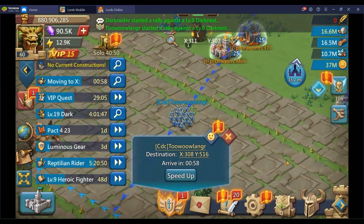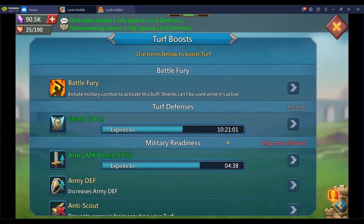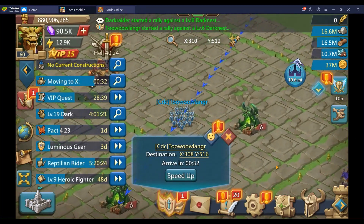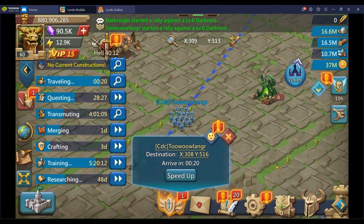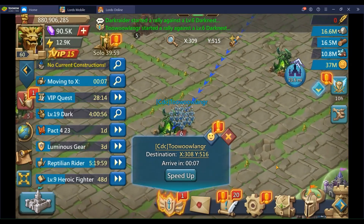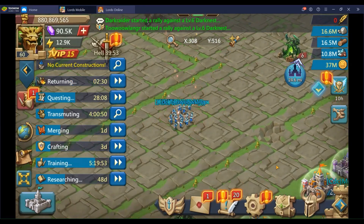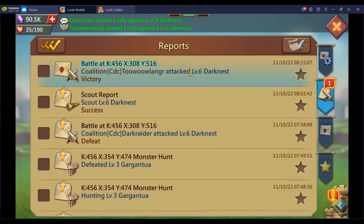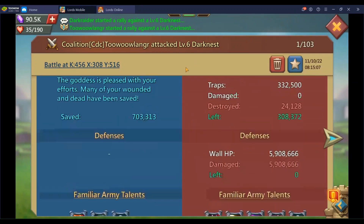At this point I'm pretty confident I'm going to kill the range units and go against the cav. I make sure I have the army attack 50% boost — I don't use it a lot. And there we go — three, two, one, boom goes the dynamite.